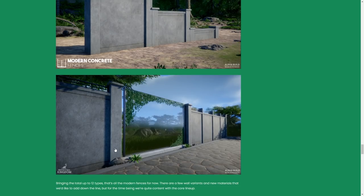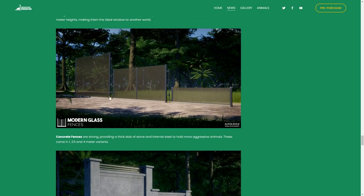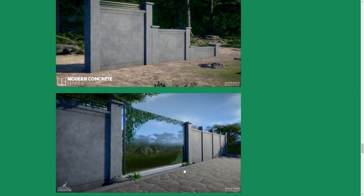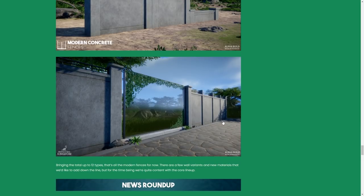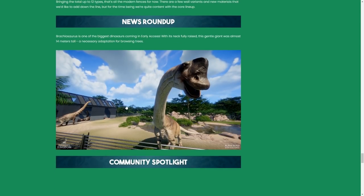I love the concrete texturing. Looking at the glass fencing details — the stones and little plants are definitely a piece. Here we can also see one of the path textures, just incredible. Then in the news roundup, we have a new Brachiosaurus image — it's coming with early access, not the alpha, but looking absolutely fantastic.